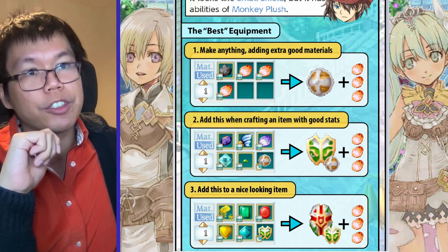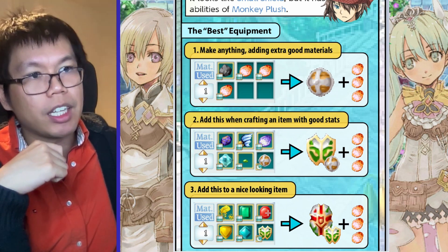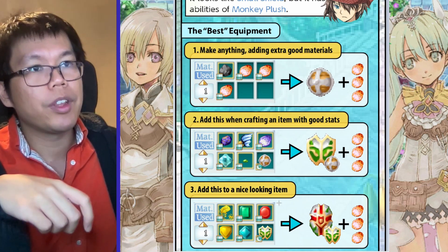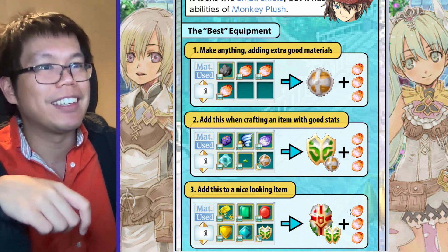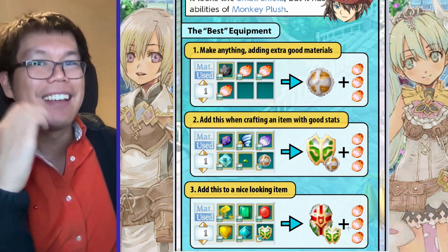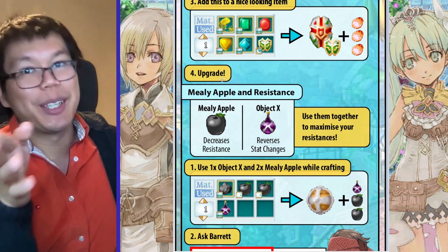But then we're going to take this rune shield and use it to make a nice-looking item. So this is the recipe for the element shield. If you put this rune shield from step two in here, we'll get an element shield with the stats of a rune shield and those three extra materials — which is going to be very, very good. That's how you make the best equipment. And then you can upgrade them as you wish.